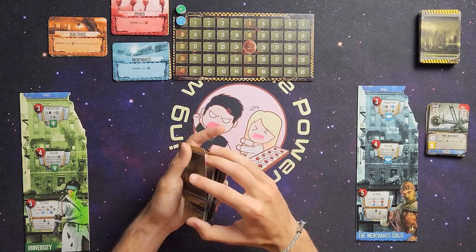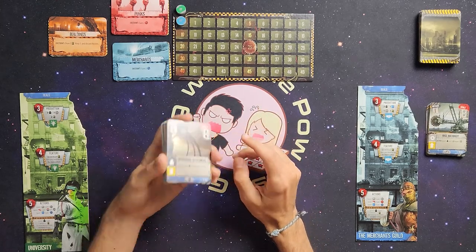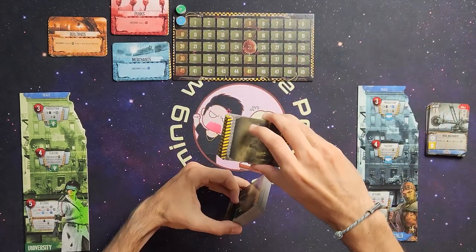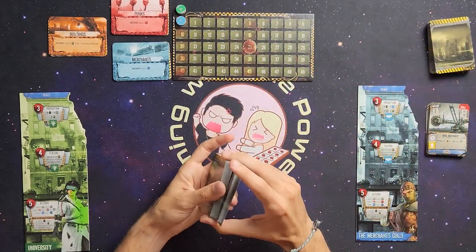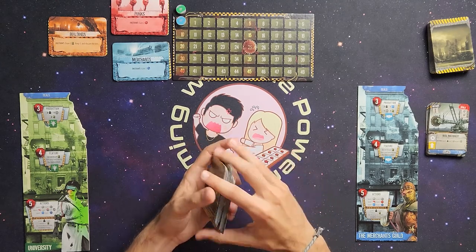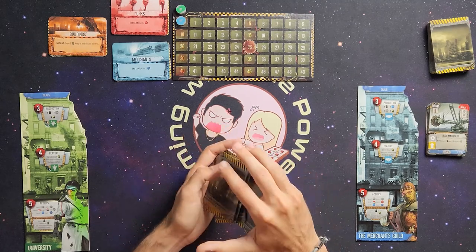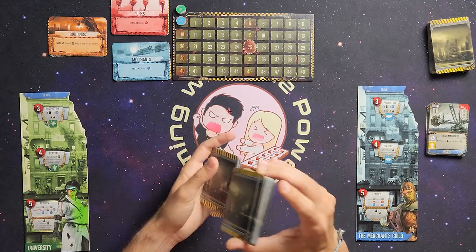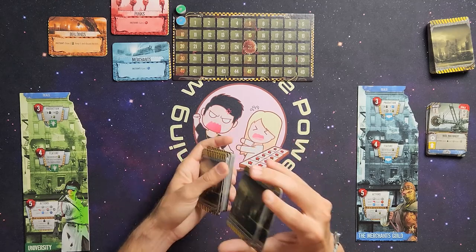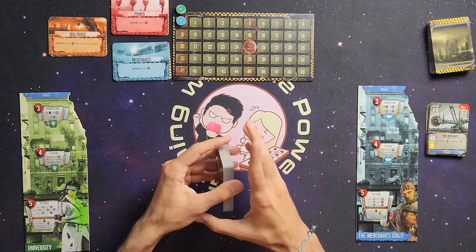As always, I want to give a clarification and preference for these playthroughs. I will be using cards from the Scavenger deck exclusively until I need to get cards from the main deck. It is not recommended to do that — any playthrough of 51st State recommends you mix the expansion cards with the main deck. But for the purpose of these playthroughs I want to exclusively show off the contents of an expansion before going to the main deck. This will of course affect the outcome.